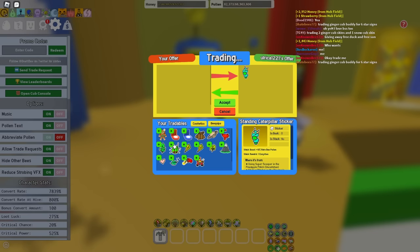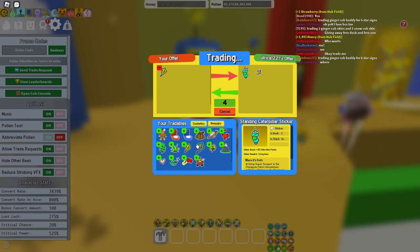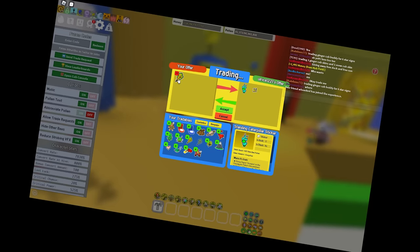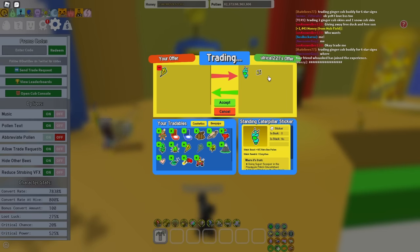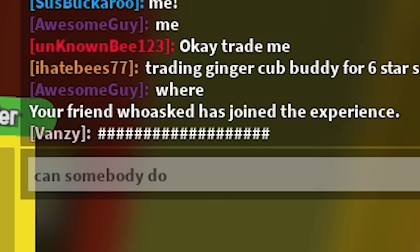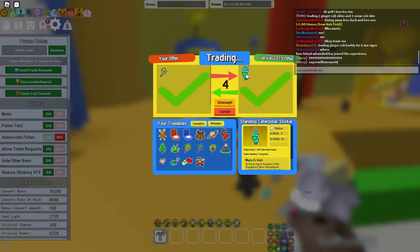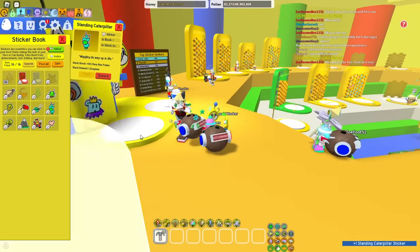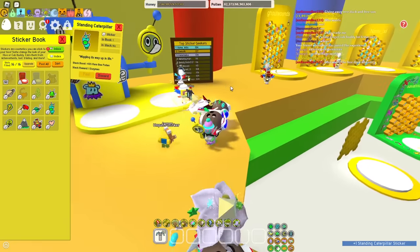What is this? Standing caterpillar — 10% rare beet pollen. I don't know what anything's worth. Jax is here. Sure, I'll take the caterpillar — it's so cute. Yes! Oh, it's gone through — trade completed. 10% rare beet pollen.